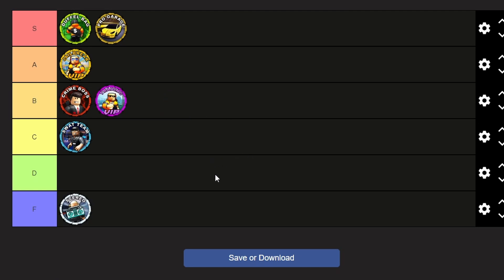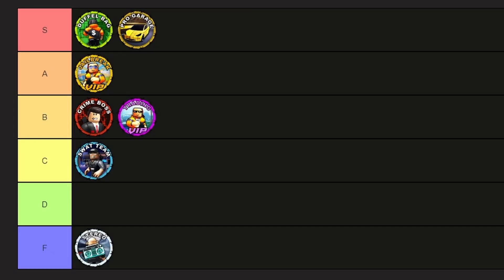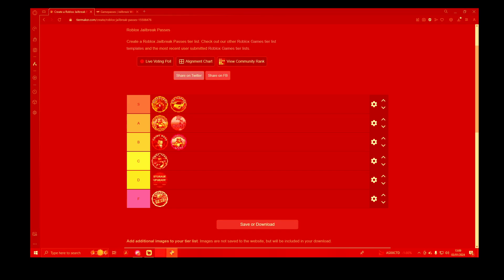There are actually two secret game passes you may not know about — unfortunately, both are off-sale and can no longer be obtained. First is XP Boost, which was like the old season pass in old seasons and was pretty cheap, so I'd give it A tier. Then there's Storage Upgrade — I'm not entirely sure what it did, but I think it gave you more storage in your prison bed. I'm giving it D tier; at least it does something useful, unlike Stereo.